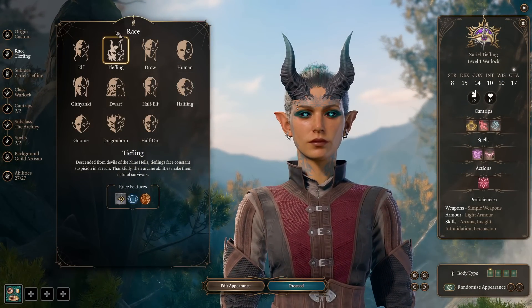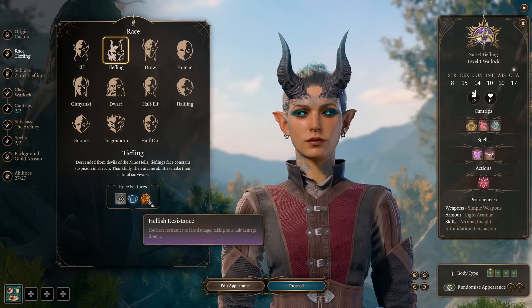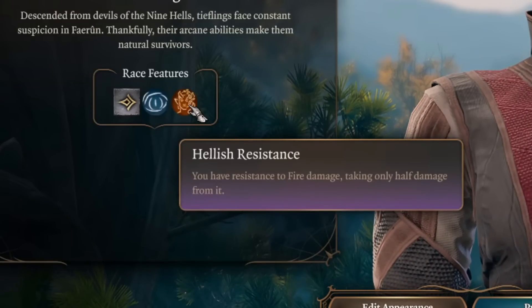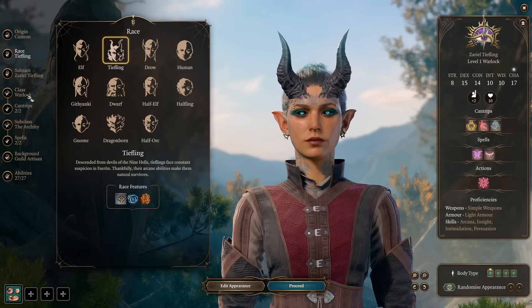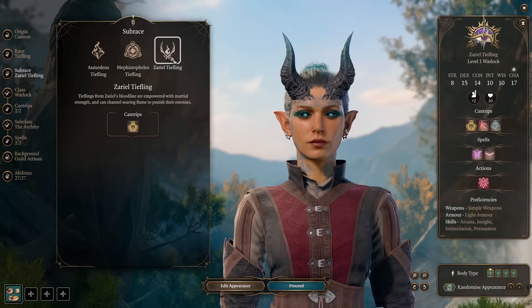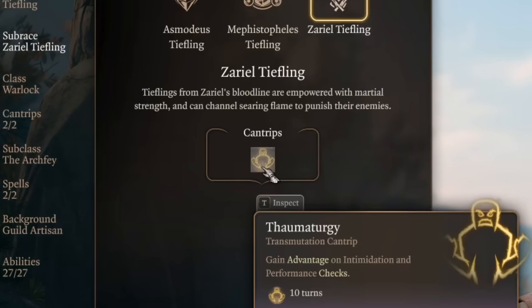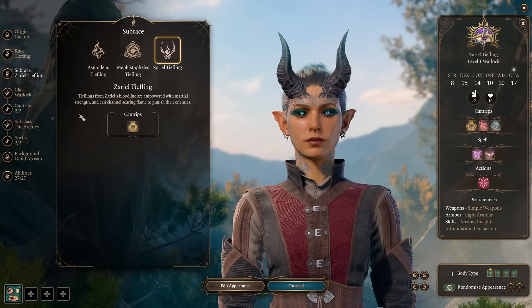For today's race of choice, we're going with Tiefling. Tiefling will give us Darkvision and a lot of racial features, which give us nice spells and basic fire damage resistance. For subrace, we can pick whatever you like, but I pick Zariel Tiefling to have advantage on Intimidation checks. So we're kind of a scary Archfey dude.